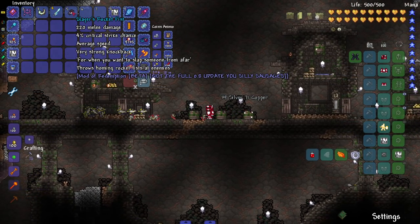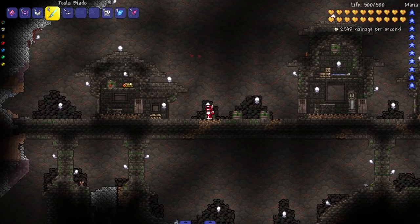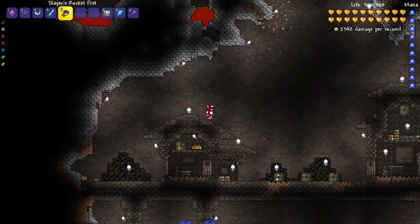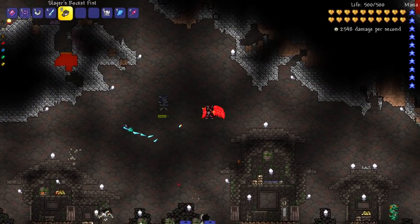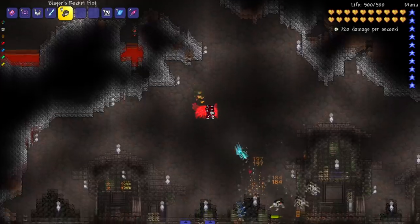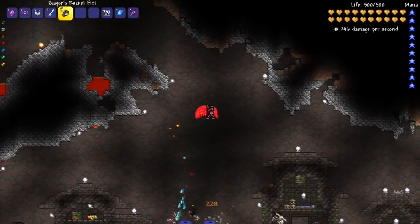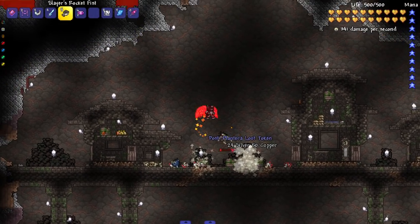Last for melee: the Slayer's Rocket Fists - for when you want to slap someone from afar. These home in on enemies, which is really cool. They kind of miss here and there - that's usually how some homing weapons are in Terraria. Either crazy homing or a little light homing. Not bad, I could hit things from far away.